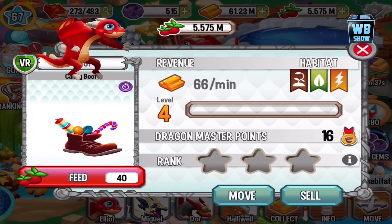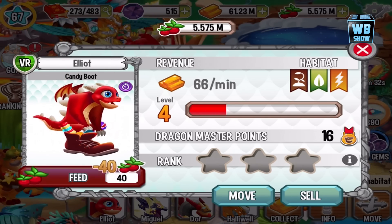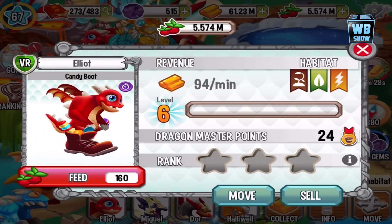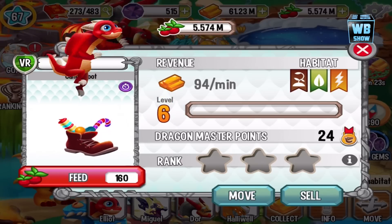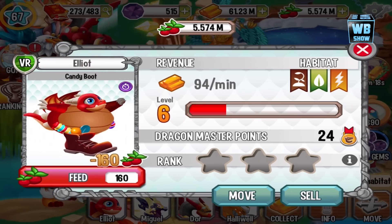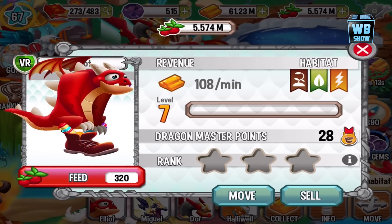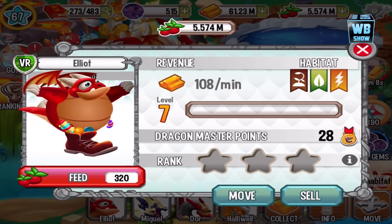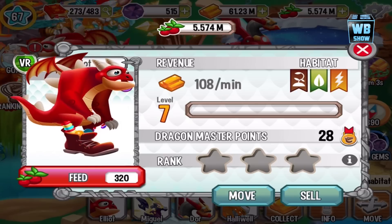We're gonna feed it some more to get it to its final form. The Candy Boot Dragon's final form — I wonder what it's gonna look like. The candy in the boot remains the same, it's just that the dragon got bigger. That thing is huge! I don't know if it could fit in there. It does the same dive animation — that's a bit lazy, they should have made a new animation for the final form.